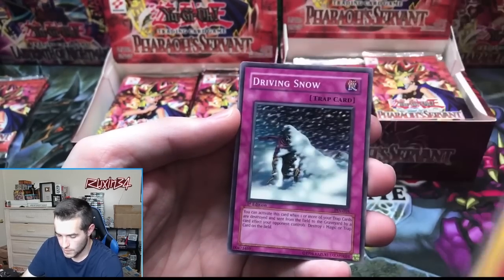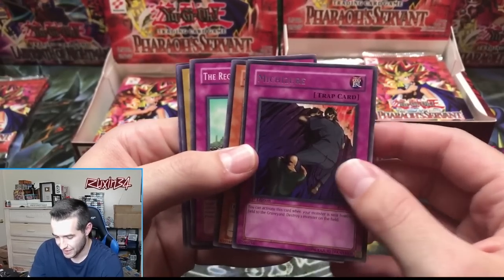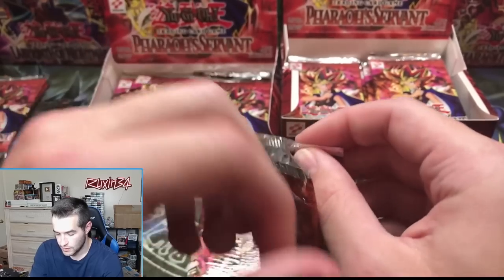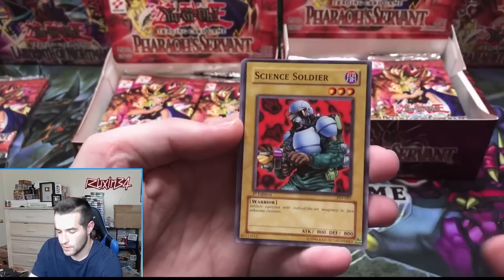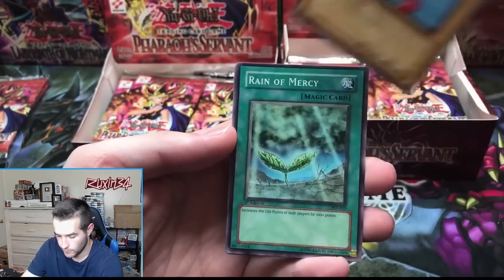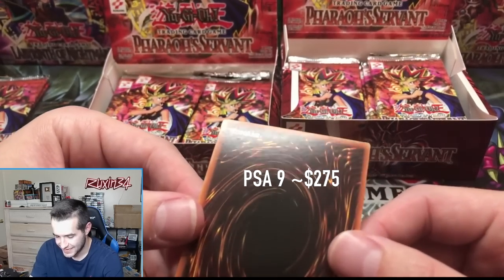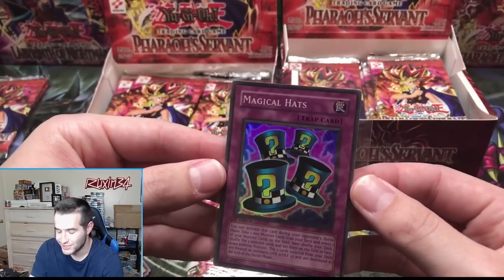First edition Pharaoh's Servant retail pack — we're gonna get the Mirror Wall, would be great. Science Soldier, Driving Snow, Harpy's Brother, Reign of Mercy — and Magical Hats! We've got a super rare and it is centered — check it out. The back's got some scuffing, but that front looks really good. We finally got a super — we're supposed to get about 10 supers out of these, and that's our first one. Very good one.